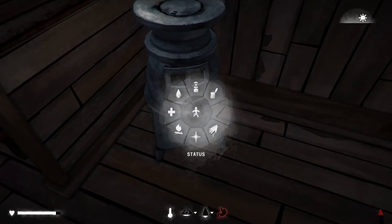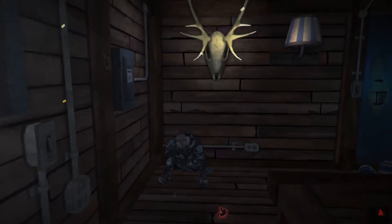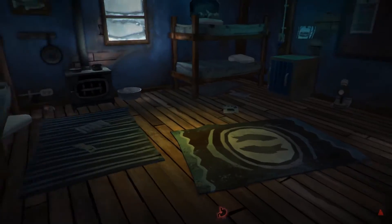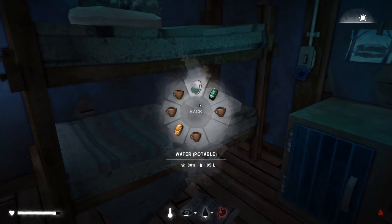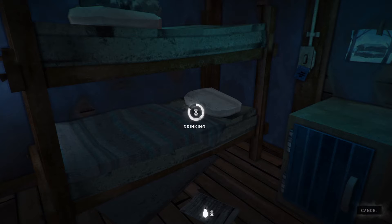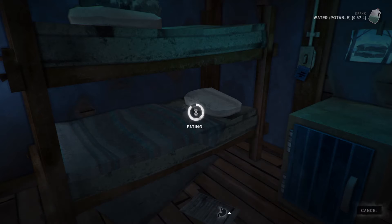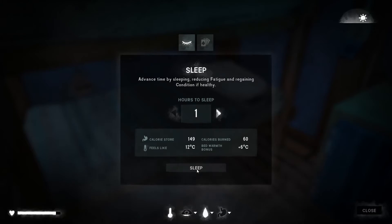We're quite tired actually. Let's do this upstairs and use the bed. I'll just sleep in the bed for an hour to stave off some of that tiredness, drink some water, and eat a cattail because I've got tons of those. That's not going to give me massive calories, but we'll just sleep for an hour to top up our tiredness level.